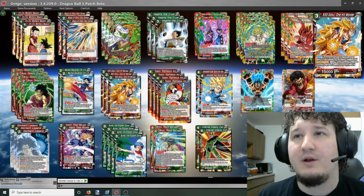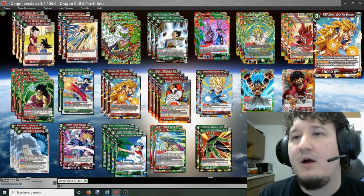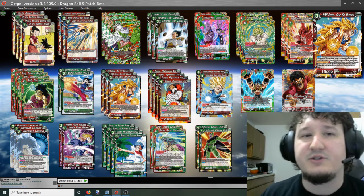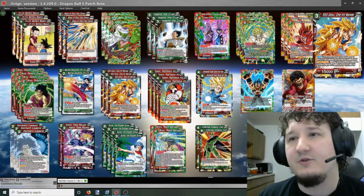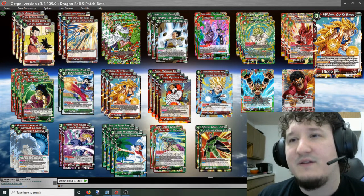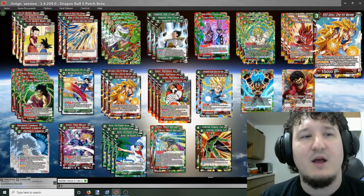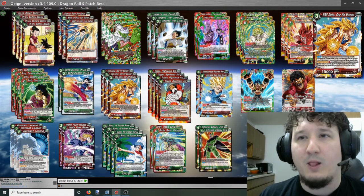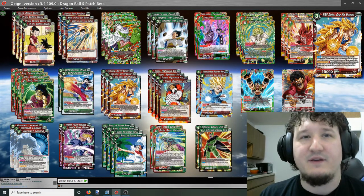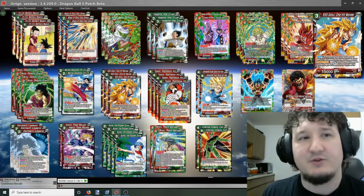Three copies of SS3 Goku One Hit Wonder — 3-drop, 5k for 0, 15k power. When your opponent's battle card power is decreased — which both Broly arrivals do — and he's in your hand, you can play him for free. Then Active Battle for 1 red: send this card from your drop area to your warp, choose one of your opponent's battle cards, it gets minus 5k power for the duration of the turn. The reason we play this is because both Brolys lower power in the combo, and between that and this card, a lot of times you can KO cards you wouldn't normally reach.